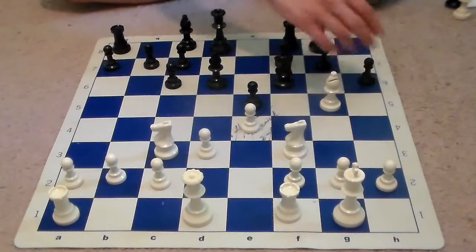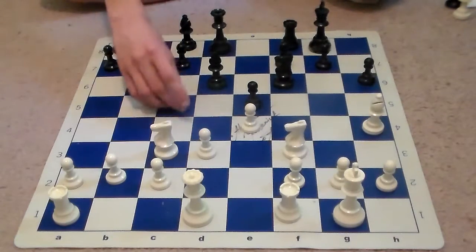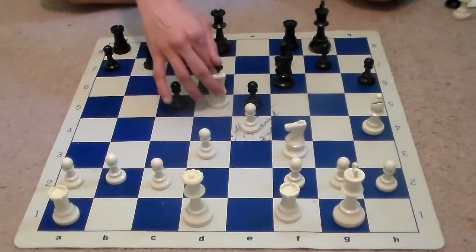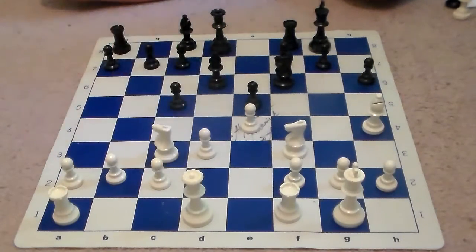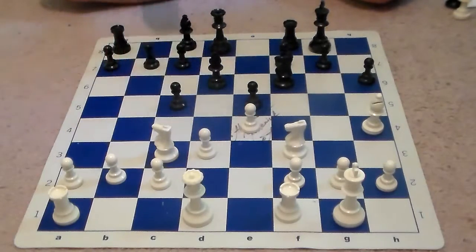Capablanca drops the bishop back to give more support to the pawn on e5. White responds Bg5, h6, Bh4, and then we see c5. Capablanca is hoping that Winter plays knight to d5, because he would then be able to trap White's bishop on h4. c5 is also a good move because it helps Black control the center and prevents White from gaining too much space there.